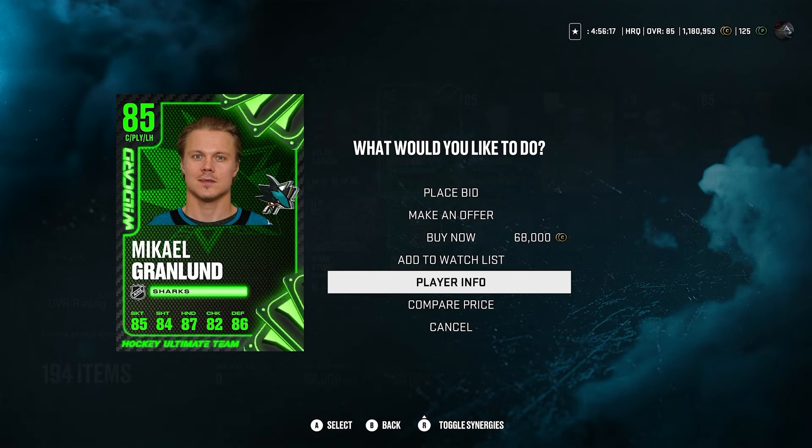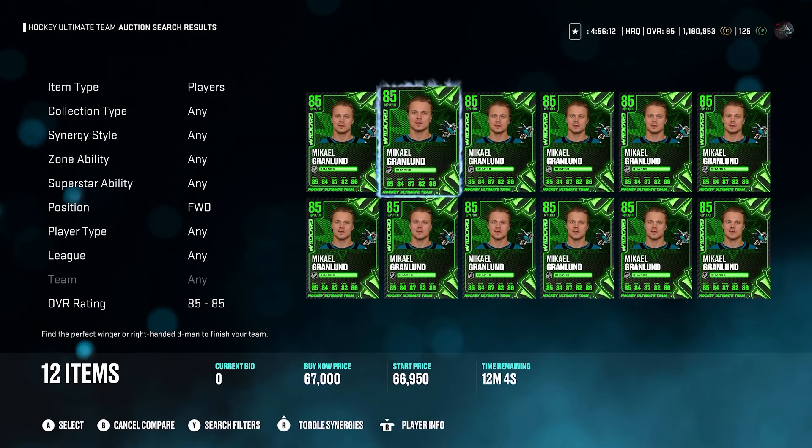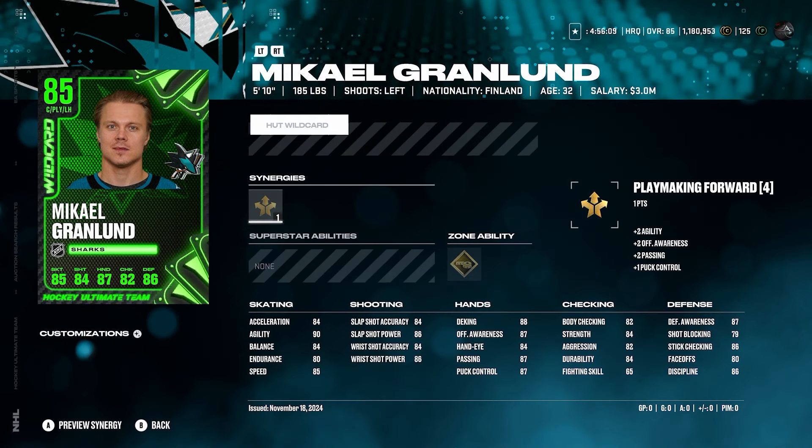We've got Mikael Granlin. He's going for around 60,000 coins — that's a lot. 85s in general do go for a lot because there's not that many 85s out. But at 5'10", 185, I just feel like when you're going to have someone that's undersized, to make them viable they need to have good speed. His faceoffs aren't really great either — only 80 — so it's not like he compensates there. He's got playmaking forward, which helps his agility and hands, and gold tape-to-tape, which is a fine ability. But Granlin is a card I just don't think is really worth it for that coin value.